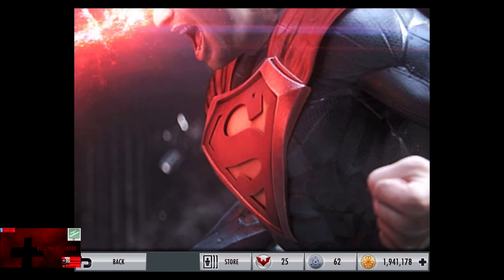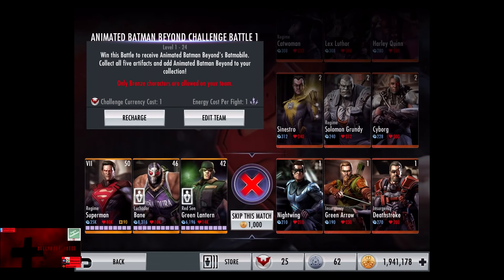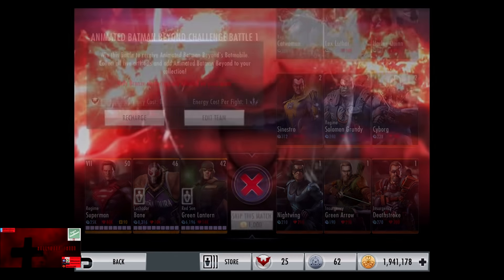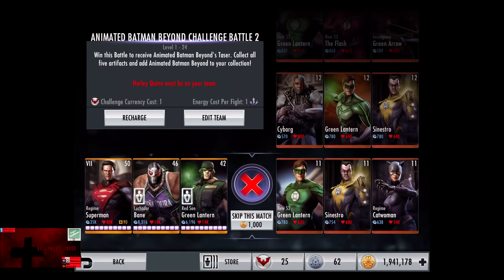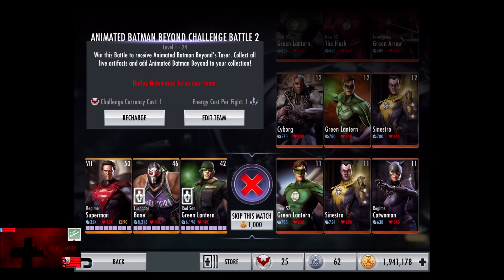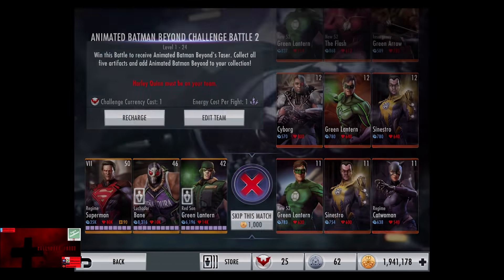In the first challenge, which is standard, only bronze characters are on your team. Cards start off at level 1 bronze and work their way up to level 12. In the second challenge, Harley Quinn must be on your team. You can also use Arkham Harley Quinn, Arkham Origins Batman, and Arkham Origins Deathstroke, which is a deadly trio for the second fight. Cards start off at level 11 and work their way up to level 22 bronze.